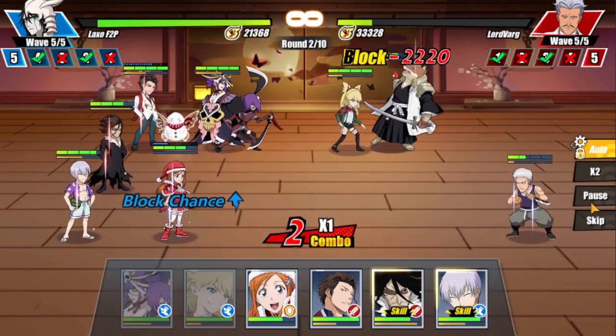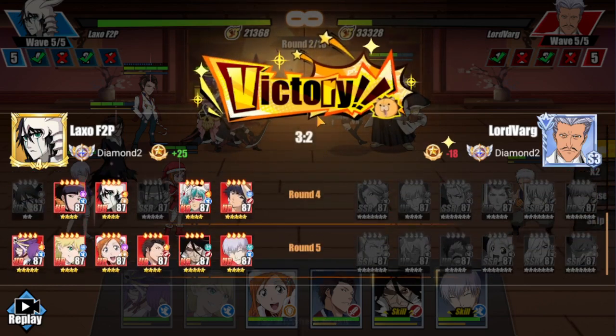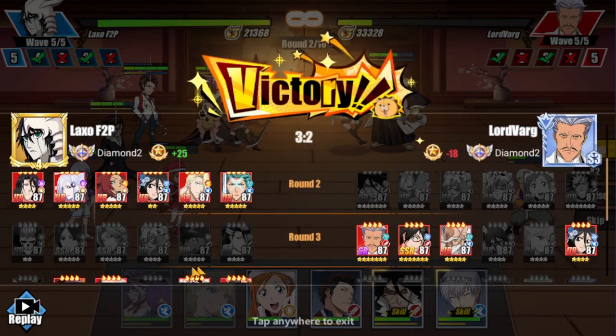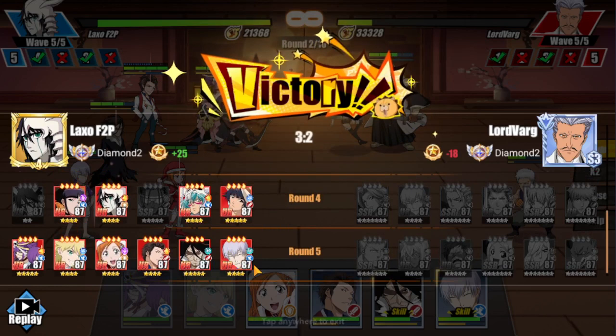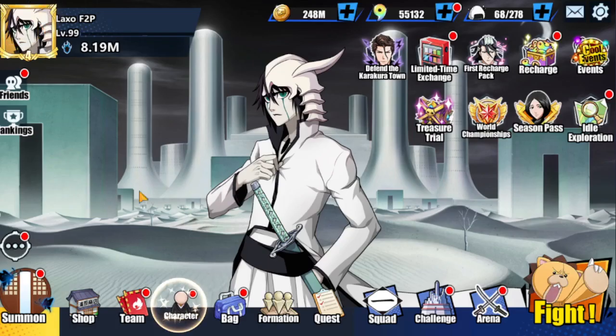That's pretty much going to wrap up this section. I actually don't really swap around these teams when fighting in the World Championship. I only swap around two teams — my team two and team three. Those are the only two I swap if I notice the enemy has healers stacked on one team — I throw up my anti-heal against that team. Other than that, I'm fairly confident in all my teams even if I'm free-to-play.